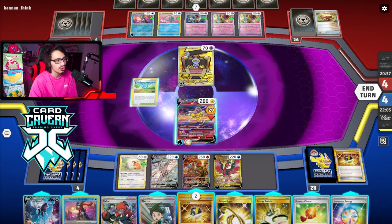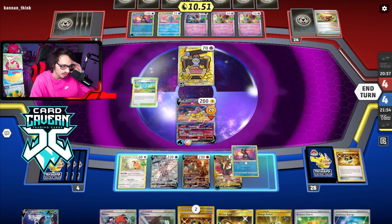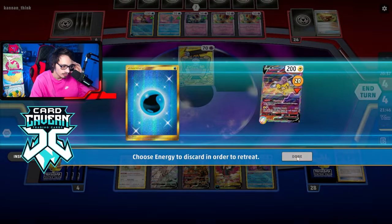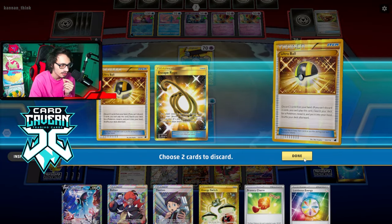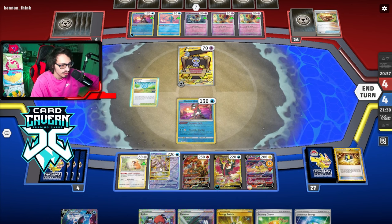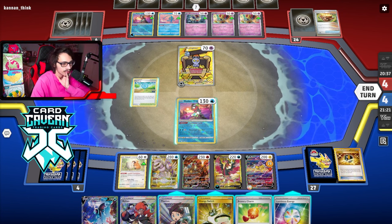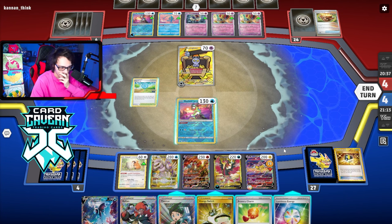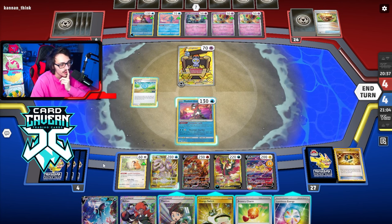If my opponent had benched Palkia V again, I could have just Boss knocked it out and definitely won. I don't really want to kill this Gimme Ghoul because then I give him Counter Catcher, but I have to take two prizes. I could go into Greninja for a turn and wait for them to evolve - they are down a Boss. I don't know if they're playing Cross Switcher or not, but going into Greninja kind of makes sense. We'll attack with Greninja.